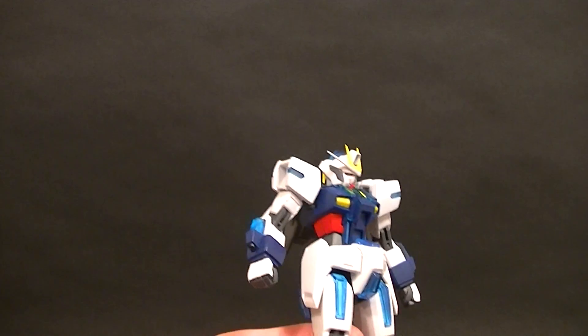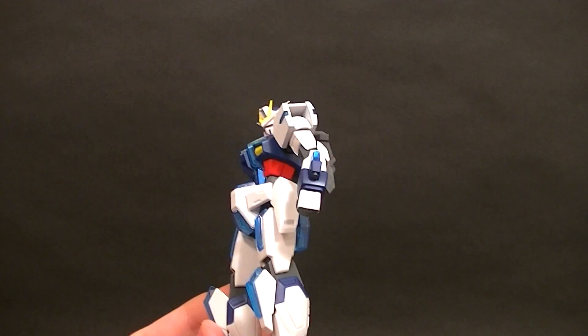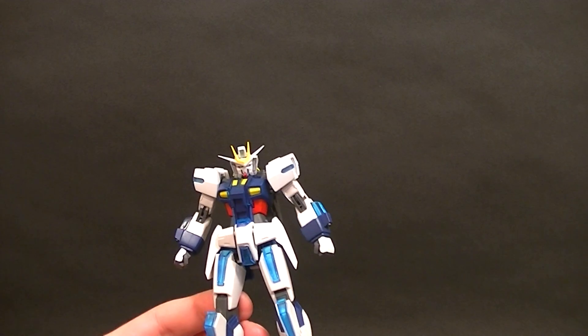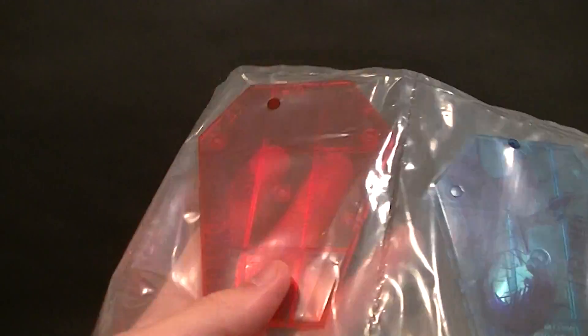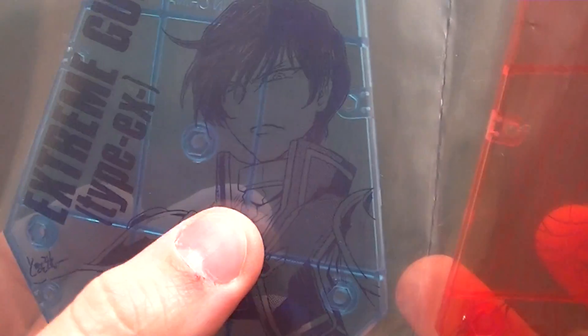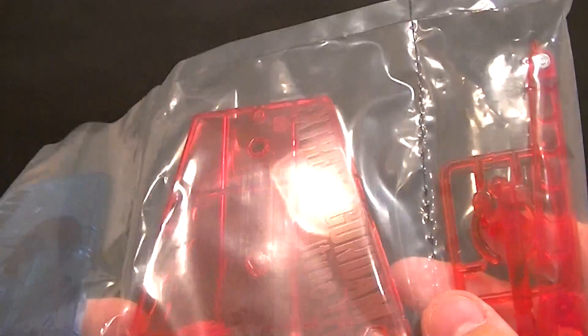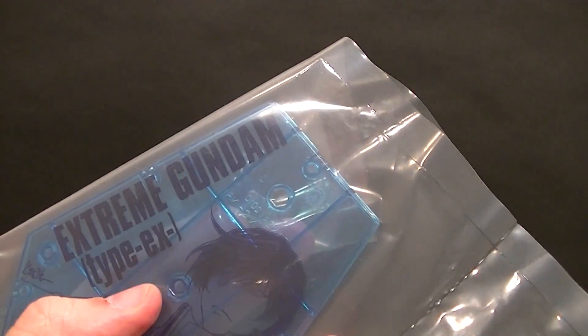He stands about five and a quarter inches tall. He does come with a few accessories, the best of which is this — he comes with a set of display stages, one for himself which is the blue one. You can see the name on there and then the character from the game. Then we have the red one for the red guy which we already have. That's the Extreme Gundam type Leos, and this is the type X or EX for the blue one, so that's really cool.